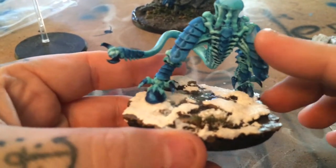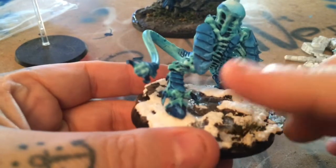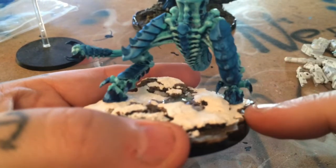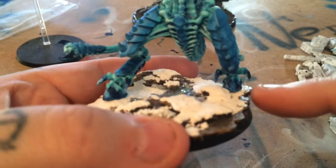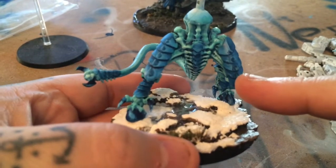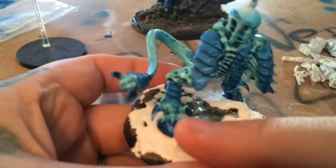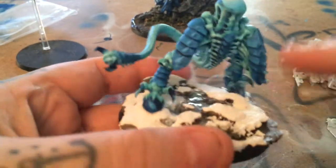I went ahead and glued him down on his base because for the most part it's done, besides the carapace, and those are easy to paint while it's on the base. I'll get those done and come back and do highlights on the claws. Then I'll add the snow around his feet so it looks like it's actually built up on his feet.